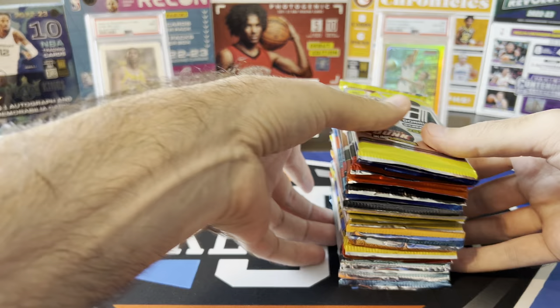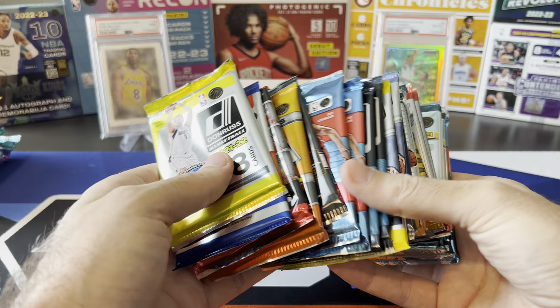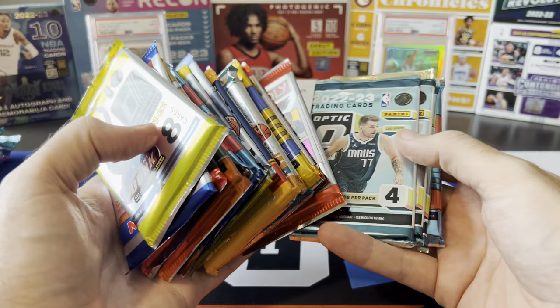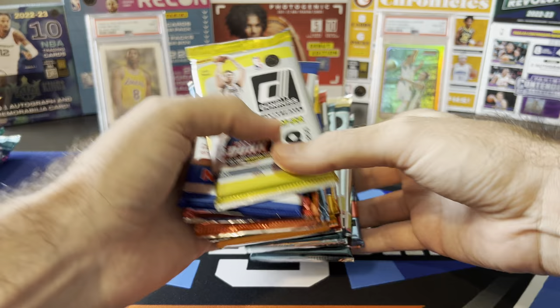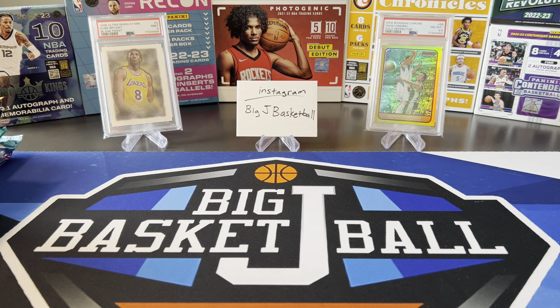I've supercharged the retail to give it at least hopefully a little bit of a better advantage. Put in more packs than I've ever put in — I think there's 23 packs in here: Blaster Packs, Fanatics Blaster Packs, Mega Box Packs, Team All Packs, Chinese New Year Packs, Monopoly Packs, and a Secret Weapon — one Prism Fast Break Pack. So cheating a little bit with the retail, but it's my battle, so I'm allowed to cheat if I want to. Hopefully that'll give retail at least a little bit more of an edge this time so it doesn't get completely crushed.